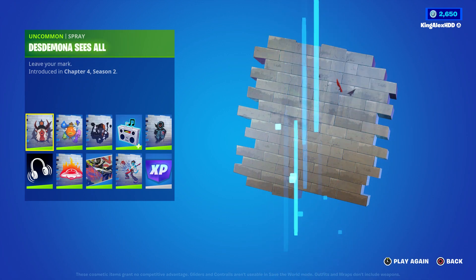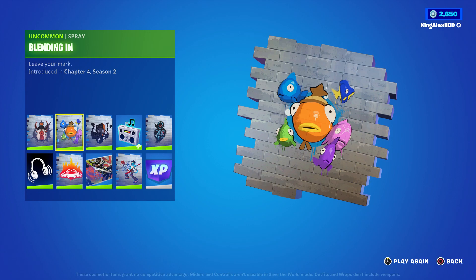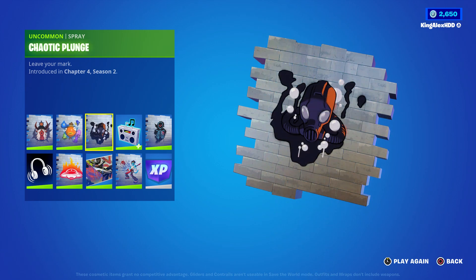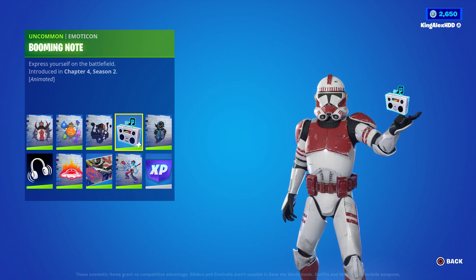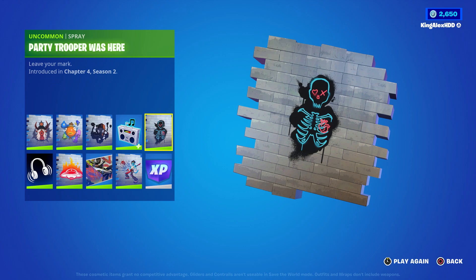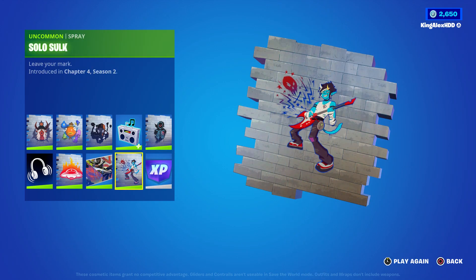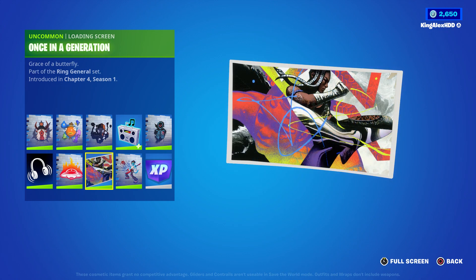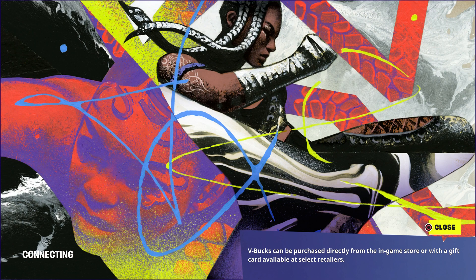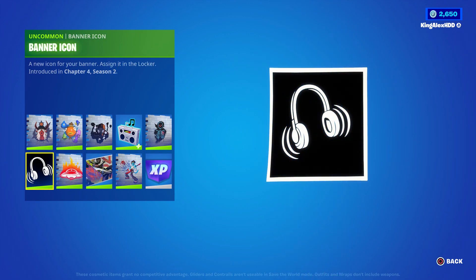But anyway, you get a lot of stuff. You get like this spray, you also get fish stick spray, you also get this one — you get an emoji. You also get the Skull Trooper spray, you also get a level up, and you also get another spray. Ooh, I kind of like the loading screen — whoa, that looks pretty badass. I'm not going to lie, that looks really cool. And it comes with a banner.